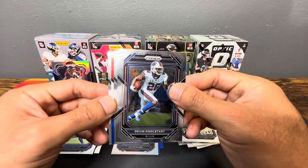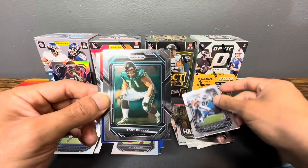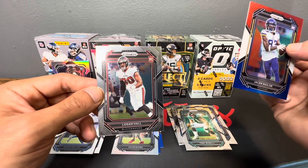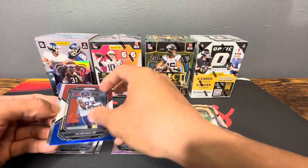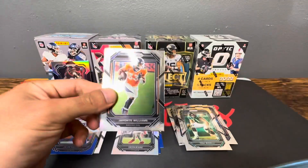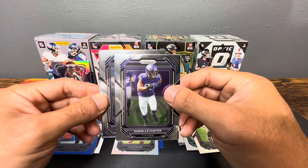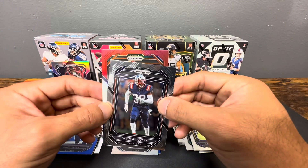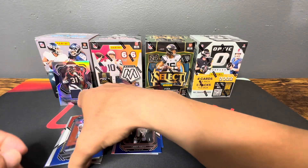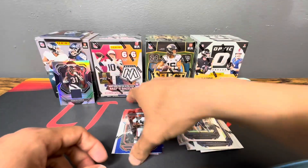Red white and blue — should have two more. We got Devin Singletary, Tony Polcelli on the base rookie, Jalen Nailor, and rookie Logan Hall. Last pack. On our red white and blue we got Javante Williams, Daniel Hunter, Devin McCourty — not a rookie — Leroy Kelly. Well, not too bad a showing, got the mem card to show for it on Prism. Stack up the rookies.